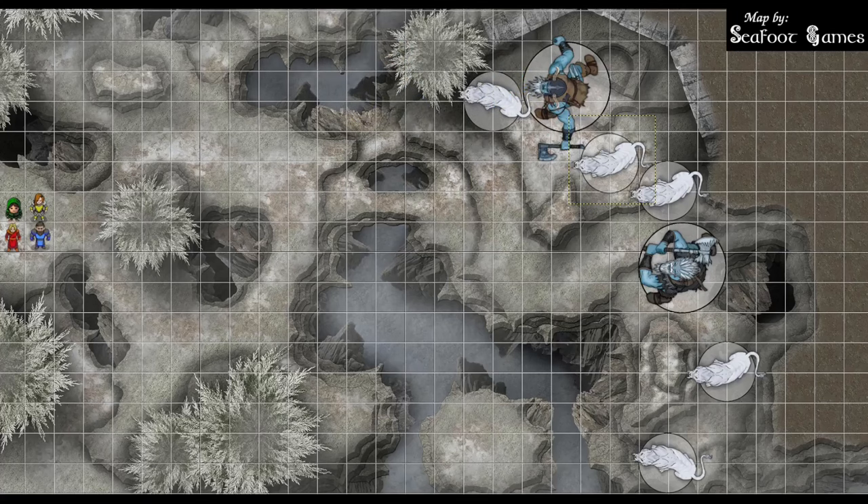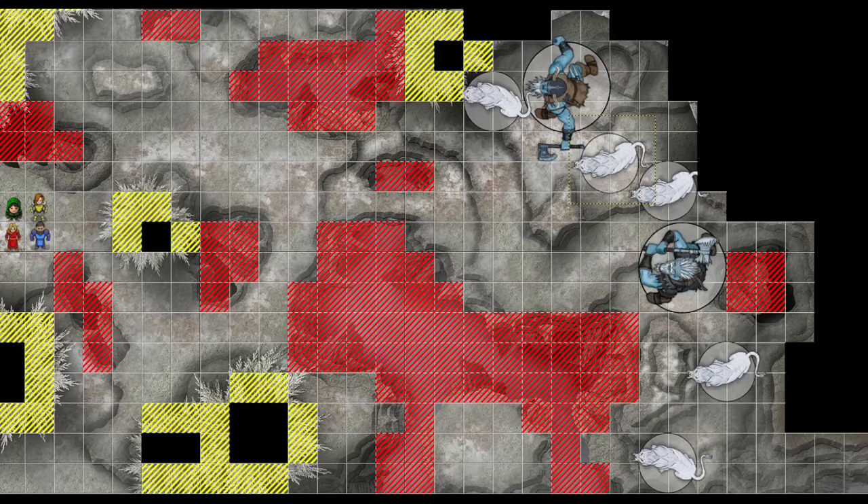Monsters, abilities, items, and numbers: this encounter has two Frost Giants and five Sabertooth Tigers. Sabertooth Tigers can pounce — if they move 20 feet in a straight line towards a creature and hit with a claw attack, they can try to knock it prone. It's a DC 14 strength save versus prone. If prone, the Tiger can make a bite attack as a bonus action. Frost Giants have patchwork armor, immunity to cold, and a passive perception of 13. They can throw rocks or hit with two greataxes. The terrain has large chasms — a 120-foot drop — with a DC 17 athletics check to climb the icy sides. There's also difficult terrain from trees, cover, and impassable cliffs in the back.